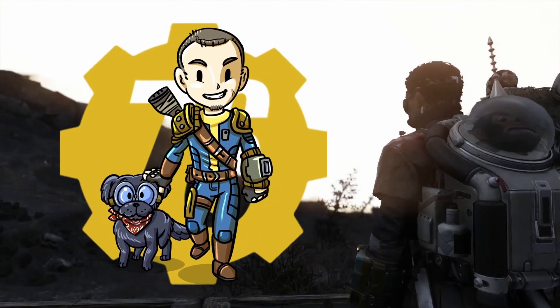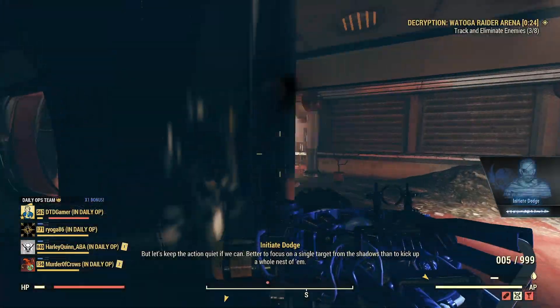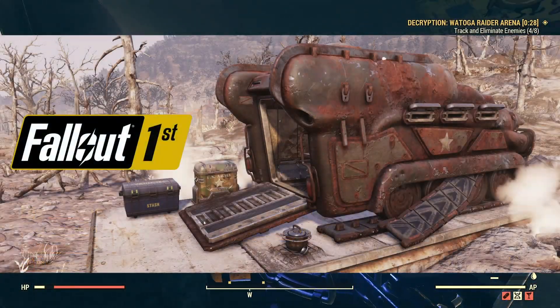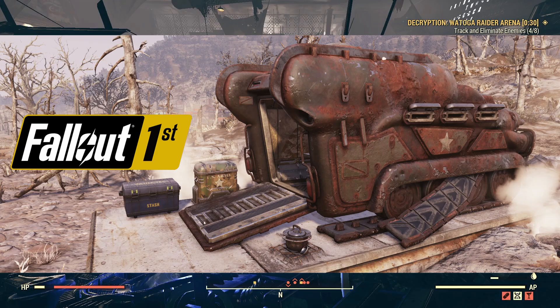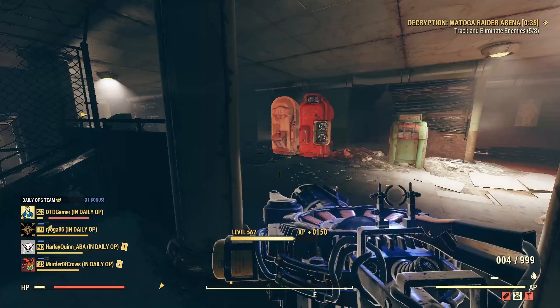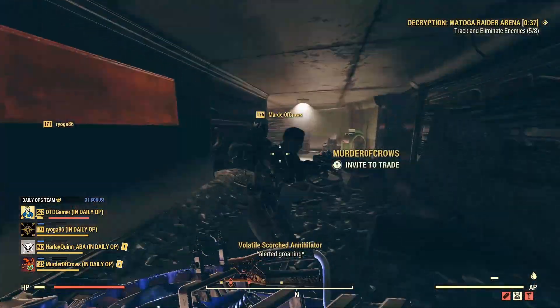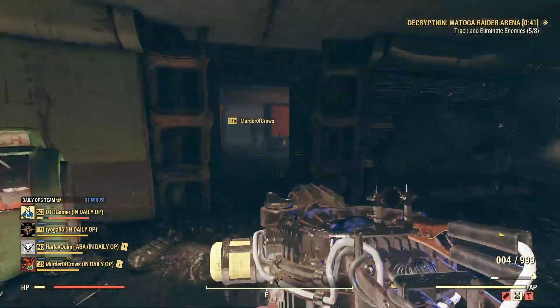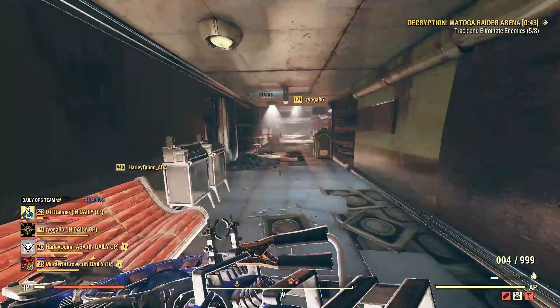This week for Fallout First users we've seen the Rust APC Tent, and it's been a while since we've got a new tent into the game where it actually has a crafting station — so absolutely ideal. A lot of people are happy about this one, and a lot of people just wanted the APC Tent in general, so it's nice to see that coming in free this month.